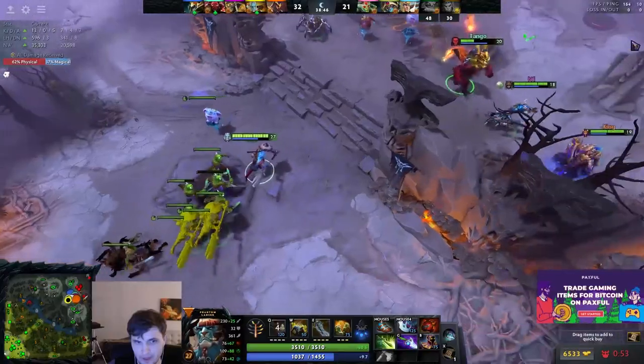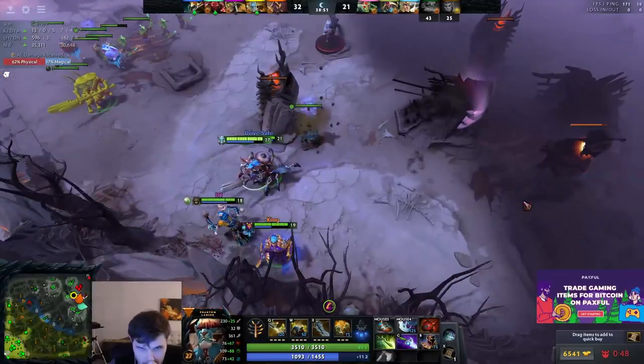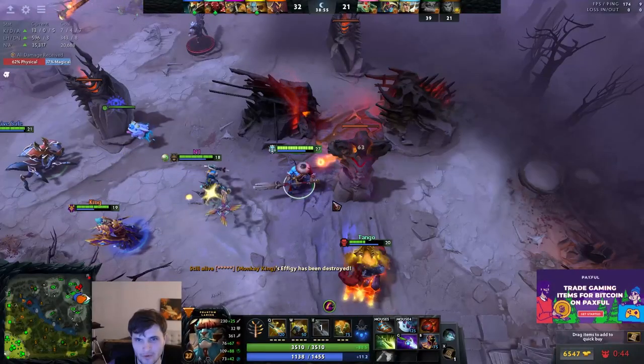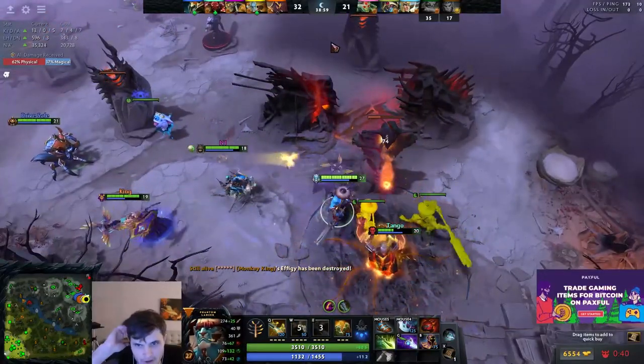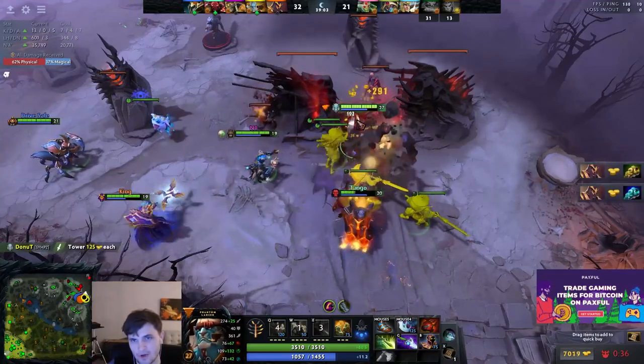You didn't get to see too much teamfighting in this game, but in the few team fights I did play, notice how patiently I played them and how I always showed up last. I was never leading the charge. Not until I have Aegis am I going to be the guy leading the charge. PL's illusions are only as strong as the health of his main hero — it's really important to think about that. If you get bursted to half health at the start of a fight you're basically like Morphling forced to defensively strength shift — god awfully useless.